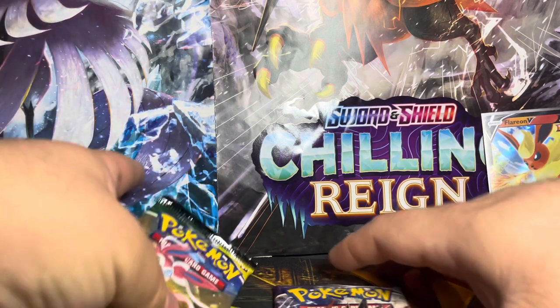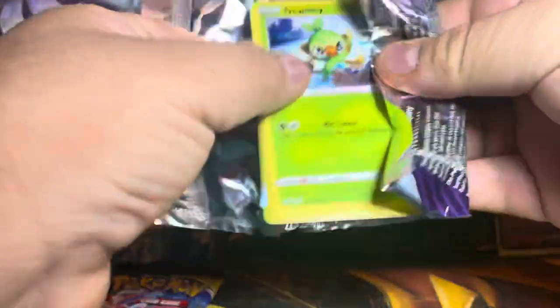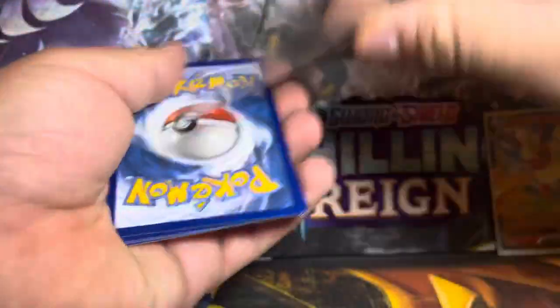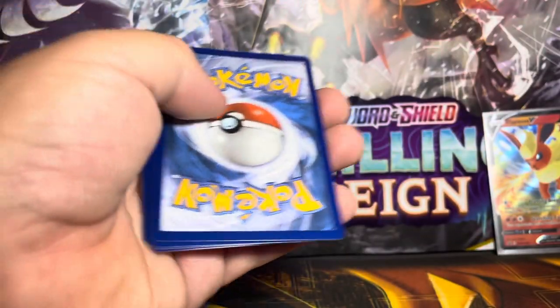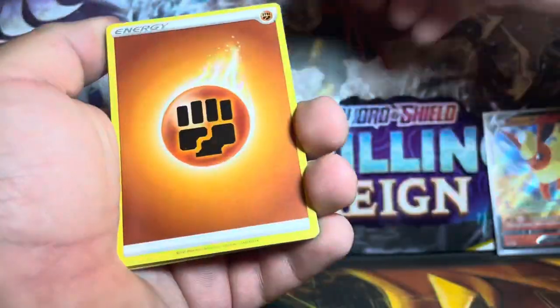Let's go ahead and do Chilling Reign next. So far out of four packs, two green code cards and pool-wise not much anything good. Here you go, two green code cards, you guys — one, two, three, four energy cards.